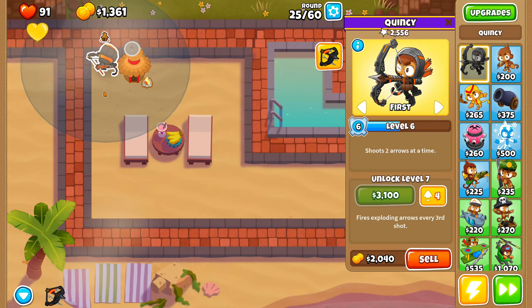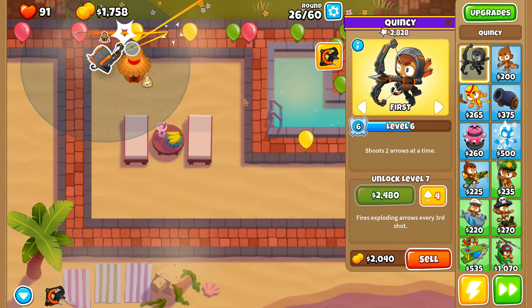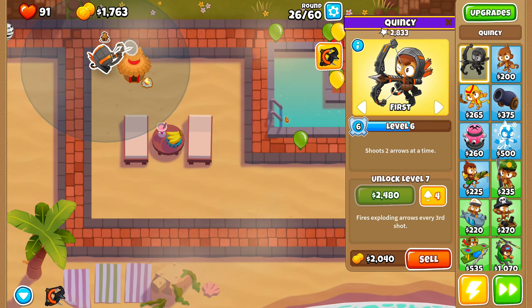That upgrade gives the Camo Bloon detection, but it's actually the Monkey Intelligence Brew that I want from the Monkey Village, which should be pretty important to this run. Plus, the Grow Blocker will help out quite a bit. There's only one Quincy and I can't use another one, because you only get one hero — and one hero only. That's how this game works.